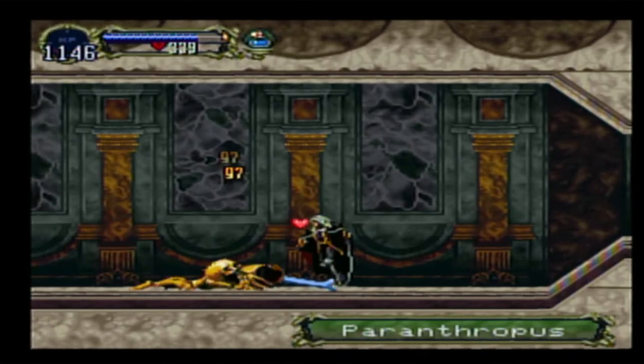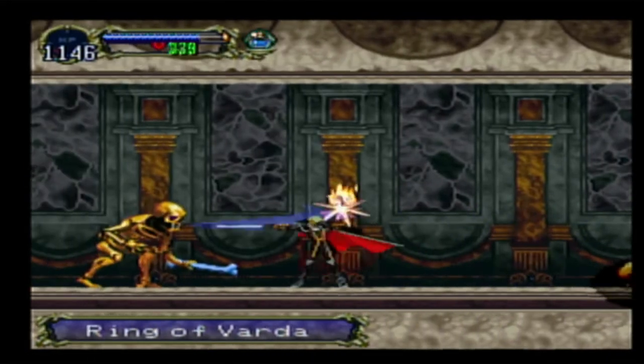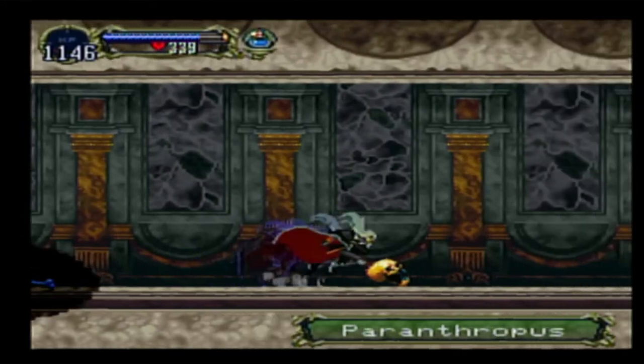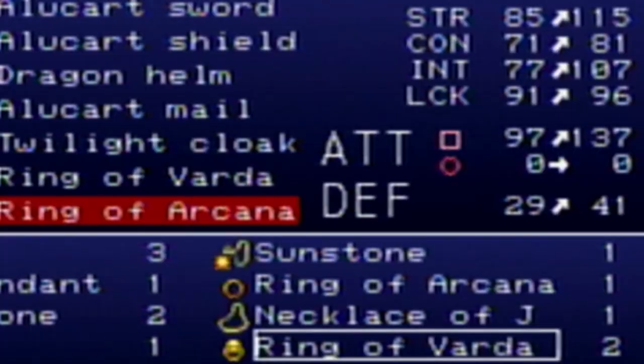This is actually real-time footage. I only had to do it basically two passes to get it. And there it is — Ring of Varda drops off the Paranthropus, however it's pronounced — these giant golden skeletons. There's also one of these in the Colosseum, but I think it's only in the first castle, so I wouldn't bother with it.